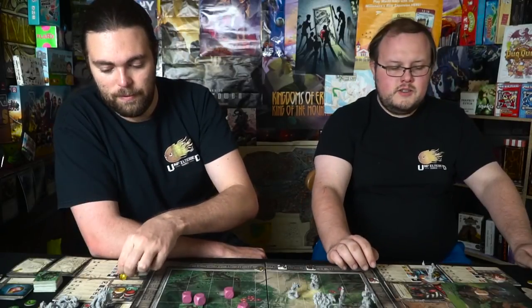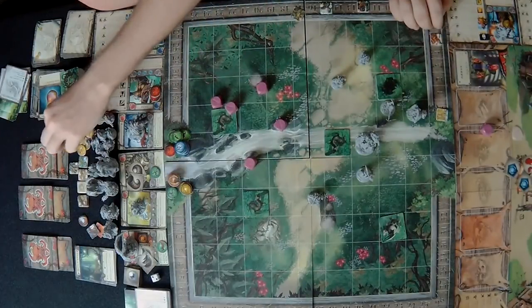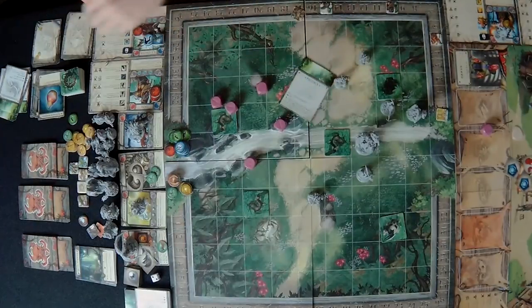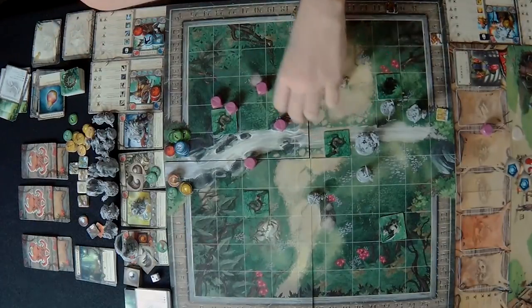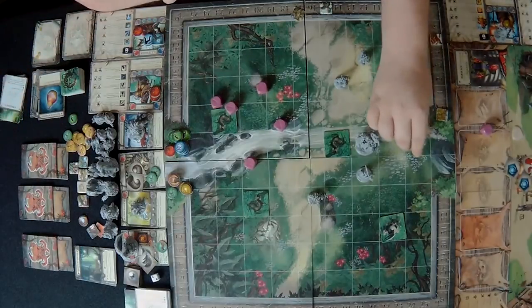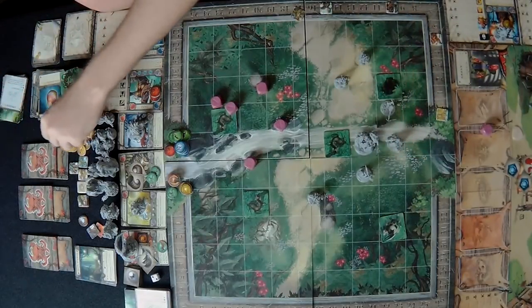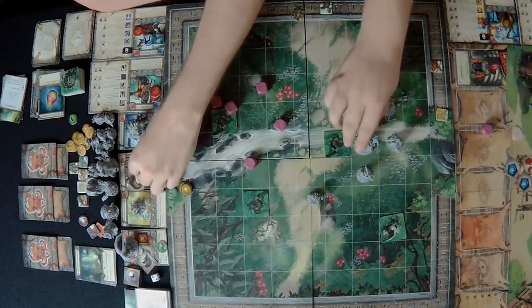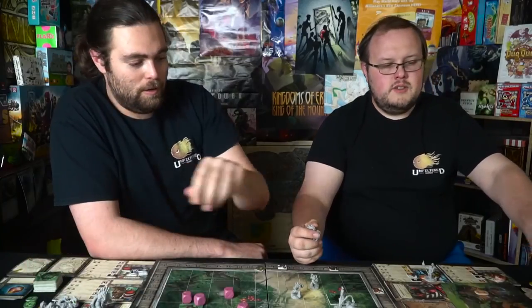Characters have all acted so the monsters go again. A couple of non-threatening cards come up. More players move into capture position around the wildwood sentinel, each taking two damage. With all four characters around it and two phoenix cards drawn giving us a pass, we capture the wildwood sentinel and remove it from the map.